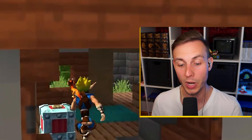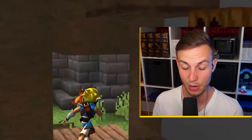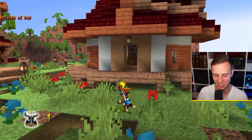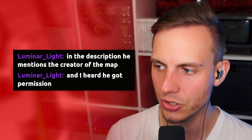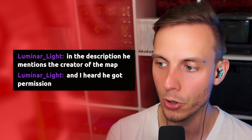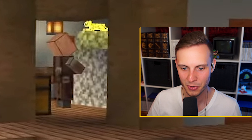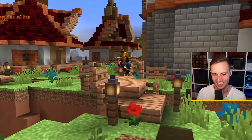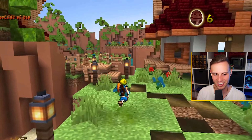He then went and actually put in the orbs and scout flies. I'm amazed — this is really, really solid. In the description, he mentions the creator of the map, and I heard he got permission. Minecraft model by Veltronic — that's what it says right here. What am I seeing right here? The sculptor and the muse? Is that what's going on? He didn't go there.